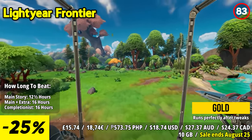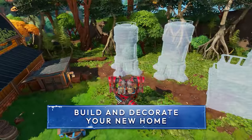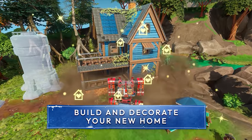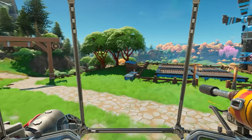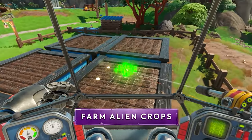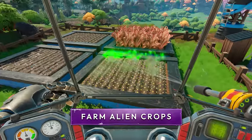Lightyear Frontier offers all this without the pressures of combat or survival mechanics like thirst and hunger. Venture beyond your farm to uncover the ancient secrets of this new world. Your friendly scanner satellite will help you decipher clues and uncover lost knowledge scattered across varied environments.